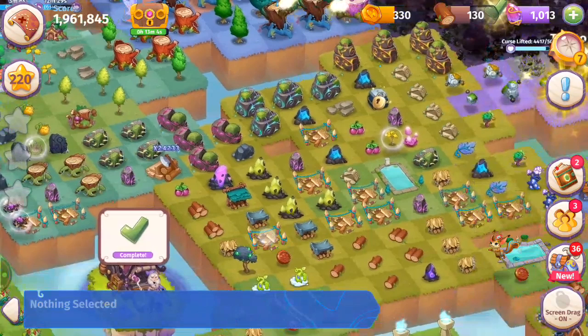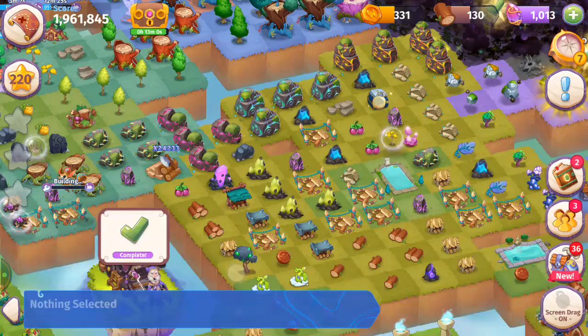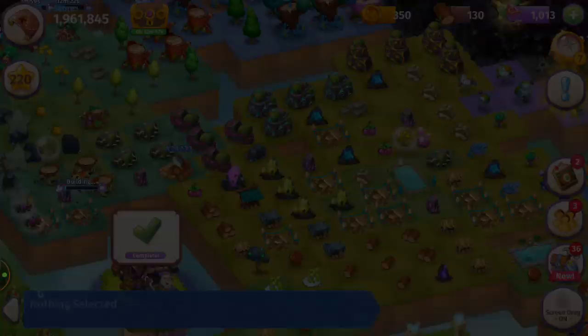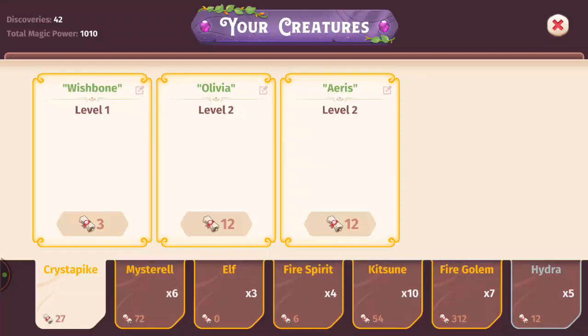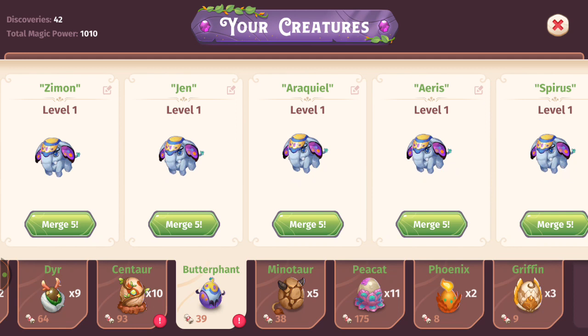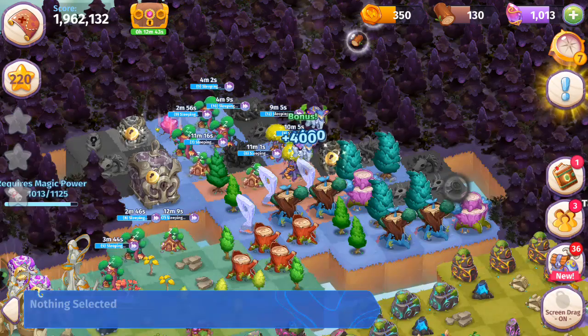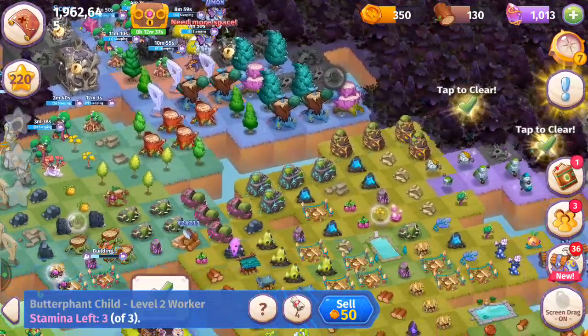Building that, double-tapping those — no creatures available. I like to wait until my creatures have no moves left. Now all these butterfins are asleep, so I'm going to merge them — they automatically have their stamina regenerated. Now they've got three out of three moves — we can build some more of these woodsheds.